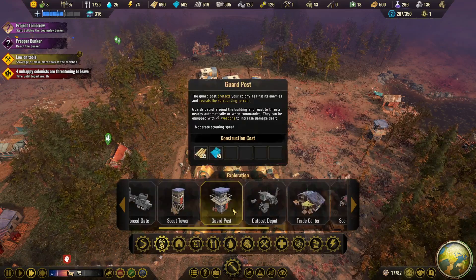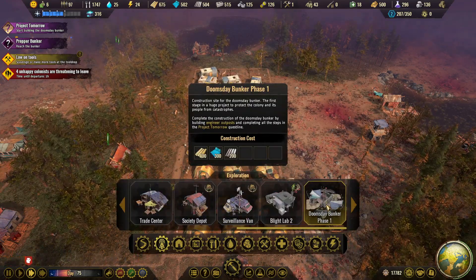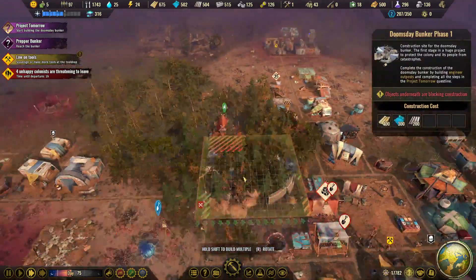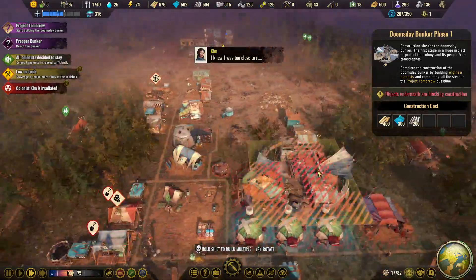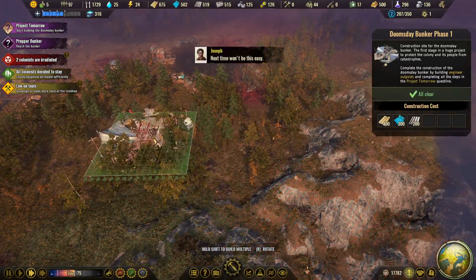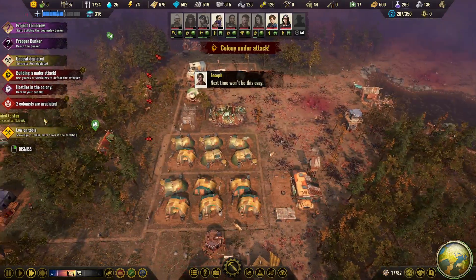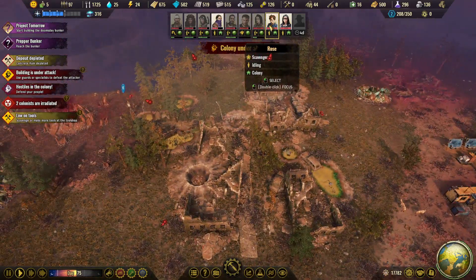Let's start the doomsday bunker now — I think we have all the resources. 400 wood, 300 — yeah, we have all the resources! It's good to really start with that mission now. We should find the right place — I think we should not place this too close to the colony because this is where we have to be safe. Could place it somewhere here, but I think this seems to be somewhat fertile ground. Let's go to speed 1 for a second.